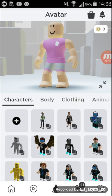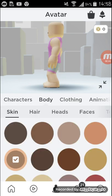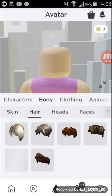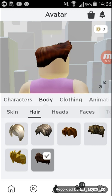So you are going to have to get this boy character. Change the skin color to be this. Then go to body, hair, and then change it to this brown charmer.